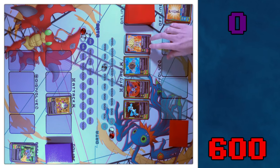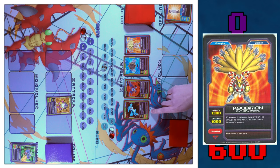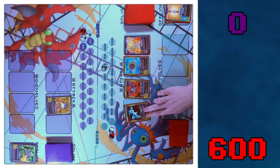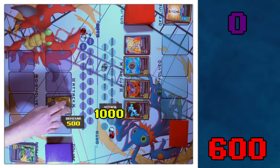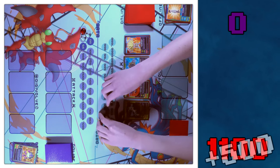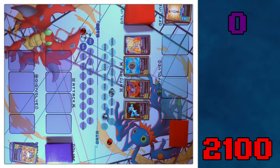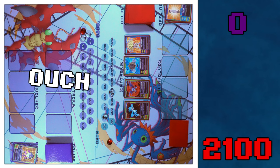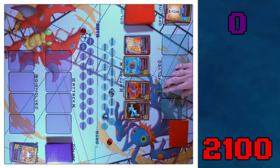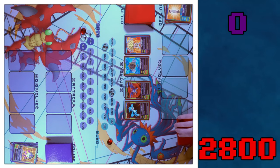I'll use Kyubimon's effect — she can give up her attack to add 500 to one of my other Digimon's attacks. I'll add it to Vmon, so Vmon's at 1,000. I'll attack Vmon into Mushroommon. Vmon's effect is if he defeats a Digimon, I can add 1,000 to my point total. And then I'll attack you with DemiDevimon for 700. That puts me at 2,800.